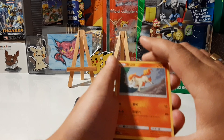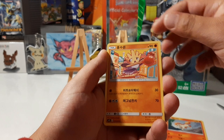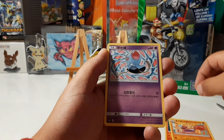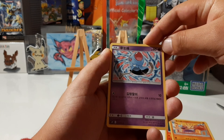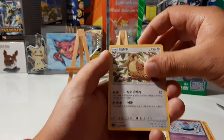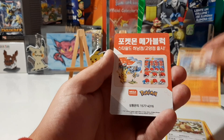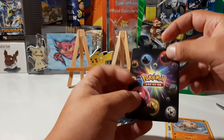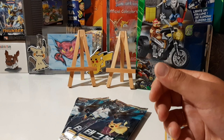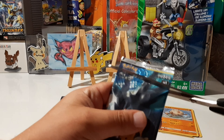Starting off with a Ponita Firehorse, a Hitmonchan, a Tentacool, a Pidgeot — majestic little bird — and a crazy-looking Primeape. One of these cards I actually save because they're pretty cool, so I'll put it to the side. Nothing fancy in the first pack.